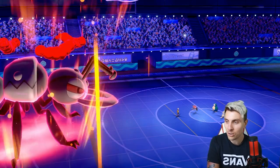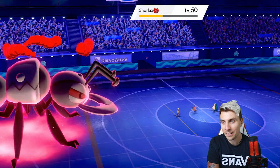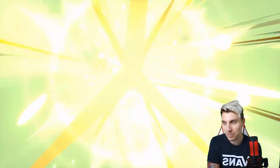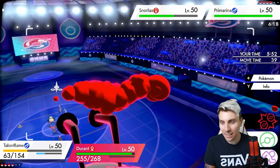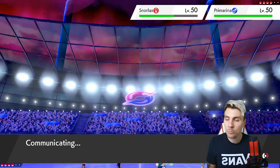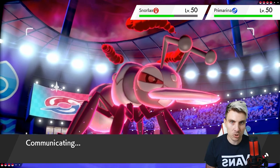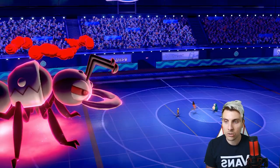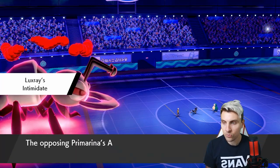We get the Taunt off — Primarina won't be able to Sing or use Perish Song. It'll probably Dynamax next turn. The Steel Spike damage onto Snorlax is incredible. Durant is such a cool Pokémon — I love Durant and I'm pleased it's seen a bit more usage in Series Six. Giga Impact comes out; we might lose Talonflame but the defense boost is helping us out massively. I think we'll get Luxray out onto the field and go for a Max Quake into Primarina, putting Snorlax down to minus one. We know Snorlax is in range from another Steel Spike.